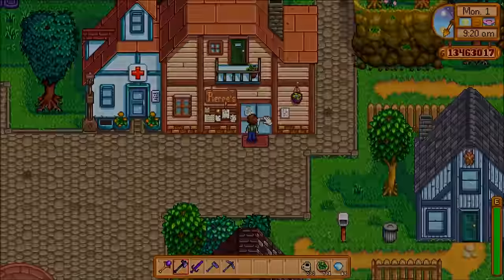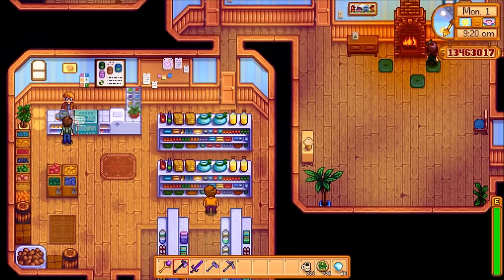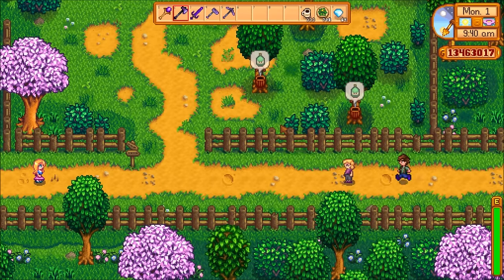For anyone just starting out right at the beginning of spring, the most valuable thing you can grow is cauliflower. These seeds cost 80 gold each to buy, they take 12 days to mature, and they have an earning power of 8 gold per day.